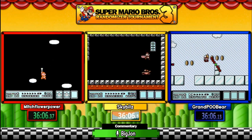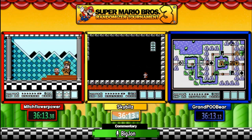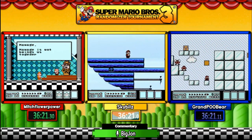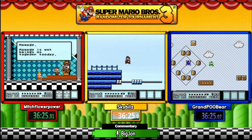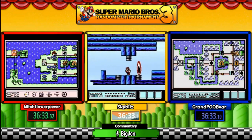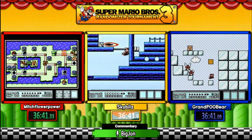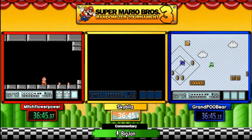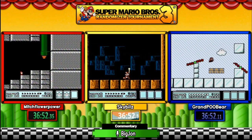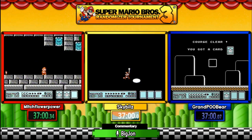Right now Mitch is in the lead by about one stage — just finishing up World Six's castle while Sky is just beginning it. Pooh Bear is getting a little bodied in World Six's map. Mitch is on the seventh world, which happens to be World Four's map. Many people thought the speedrunners would have such an advantage, but they've died more times in this one race than probably the last two weeks of them streaming this game.